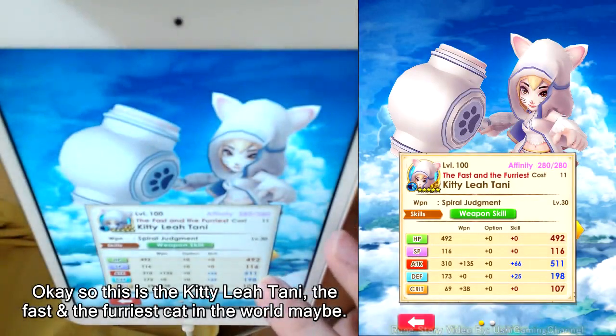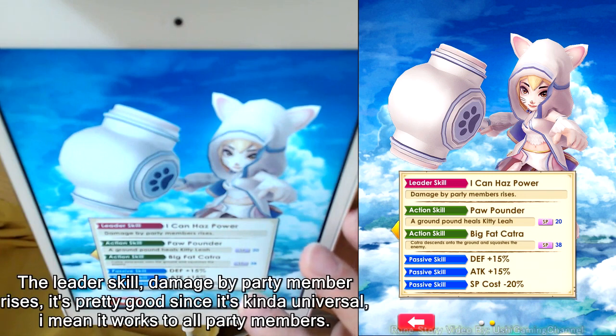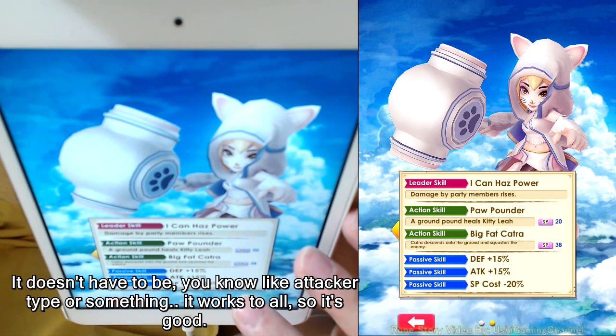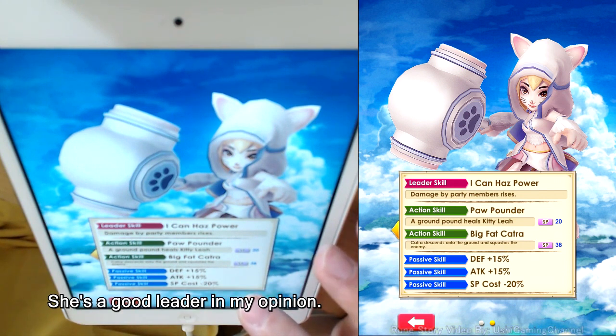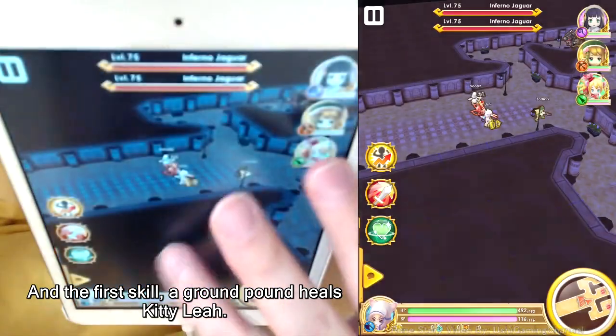Okay, so this is Kitty Lea Tani, the fast and furious cat — maybe the leader of the world. Her leader skill raises skill damage for party members, which is pretty good since it's universal. It works for any party member; it doesn't have to be an attacker type or anything. It works for all, so she's a good leader in my opinion.